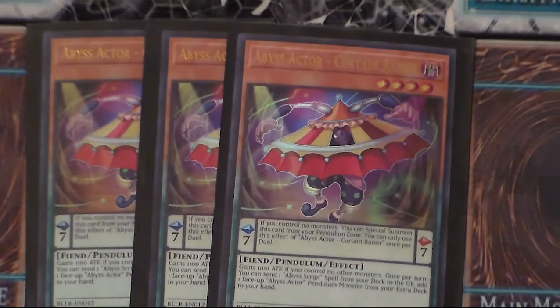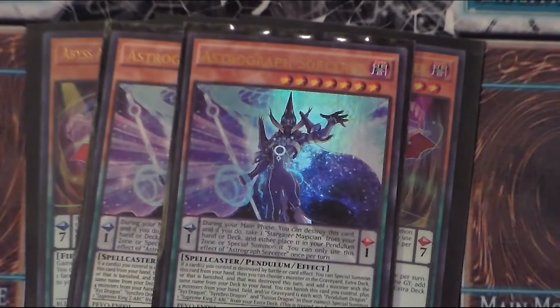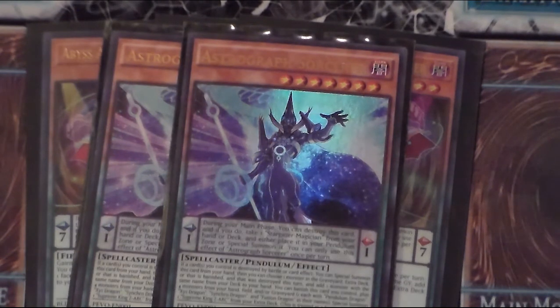Moving on to the pendulum engine: we're playing three copies of Acrobatic Curtain Raiser. While it's in the scale, you can special summon it out of the scale in either position as long as you don't control any monsters. You can only do it once per duel, but it's a level four monster and it makes a good body. Two copies of Astrograph Sorcerer — this one is literally just a search off a monster in the extra deck. Once you have it and you lose a monster in your pendulum zone or on your field, you can special summon it and add a copy of a pendulum monster that was destroyed that turn. This doesn't have to be the specific pendulum monster that got destroyed, so keep that in mind for combos.